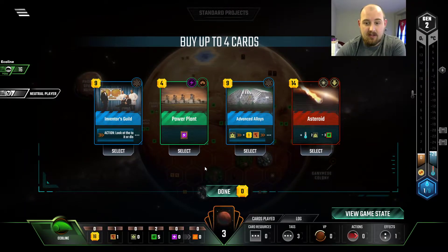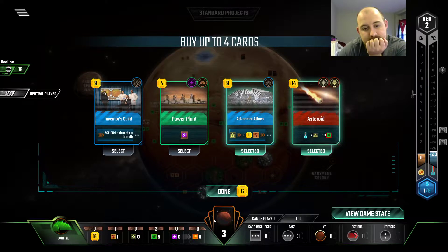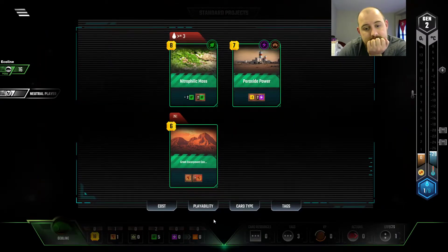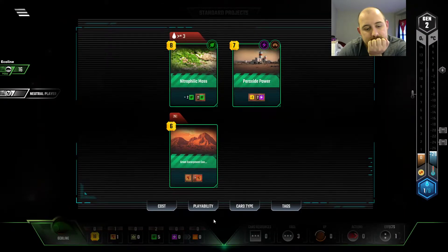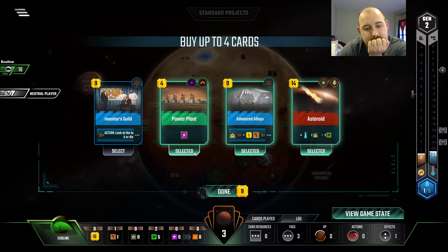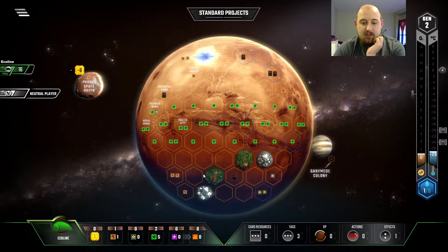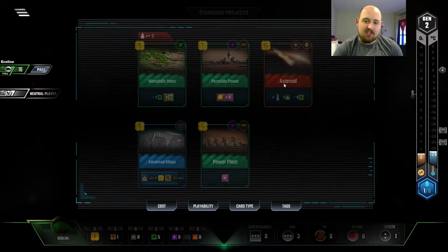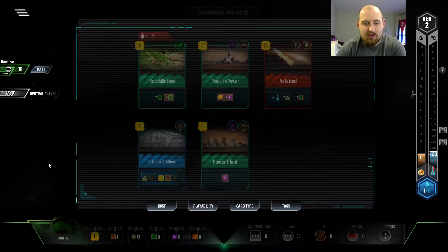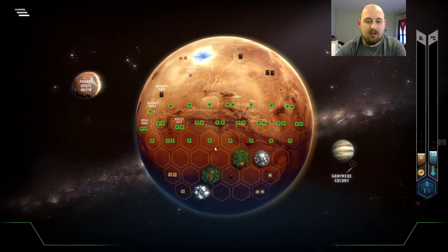This is not hopeless. I mean, these are pretty good. I like the power plant too. So, we're only going to build the Grand Escarpment this turn, but in the future we're looking to get Advanced Alloys going. That makes the asteroids worth more — basically worth another dollar every turn. We've picked up a lot of cards. I know, I know. But bear with me.